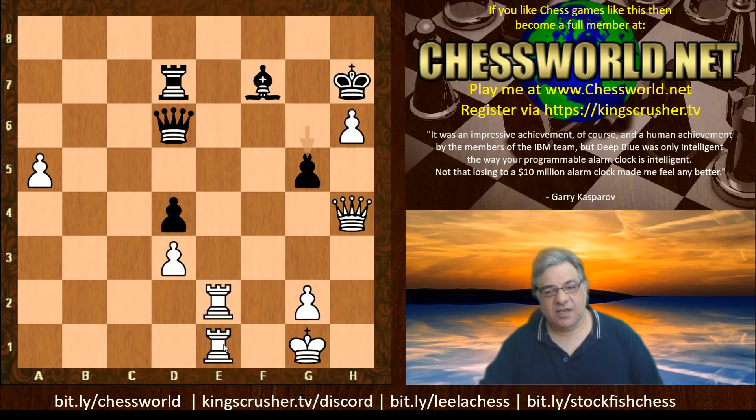Black was getting more and more depressed by its position, resulting in a loss of the exchange. It dared not castle queenside, but on the kingside this rook was unhappy and white went the exchange up. A fascinating game - I hope you got something out of it. If you want to challenge me for a game, kingscrusher.tv or bit.ly/chessworld. There's also a Discord at kingscrusher.tv/discord. The playlists are bit.ly/leelachess or bit.ly/stockfishchess. The next round I'll show you is Stockfish playing the white side of this variation - cliffhanger! Comments, questions, likes, shares, subscribes with the notification bell really appreciated - thanks so much.